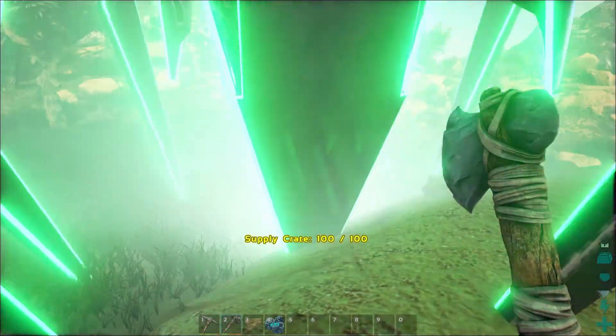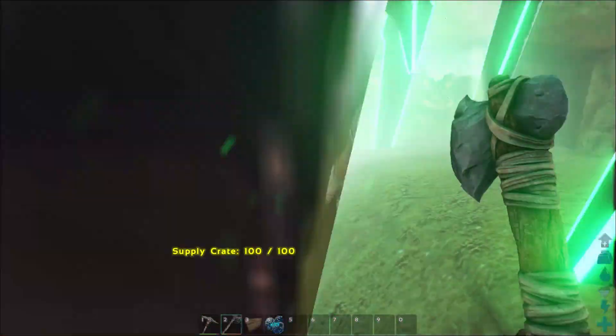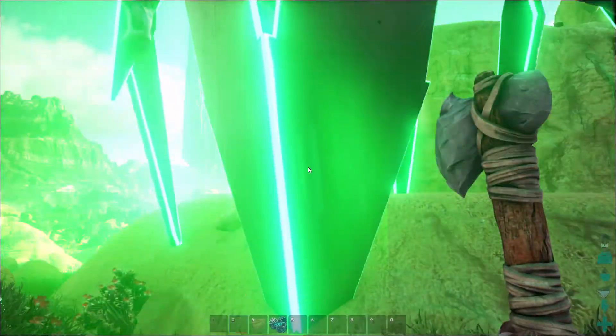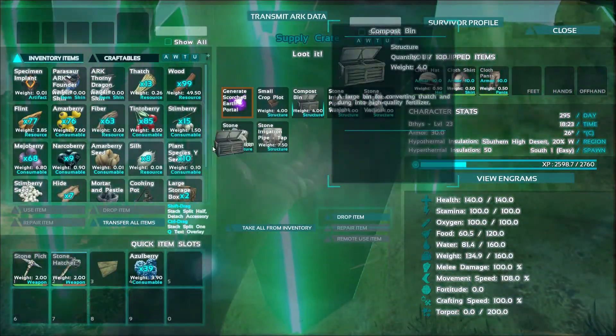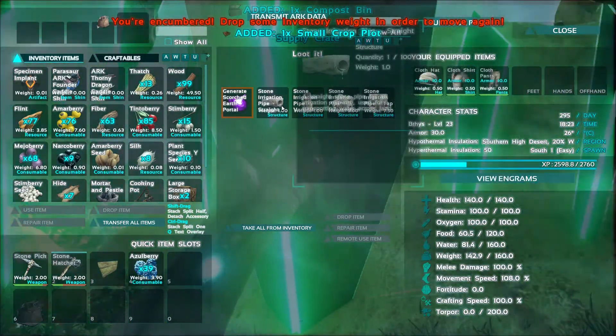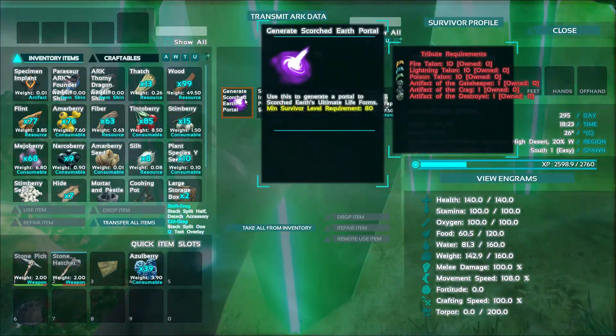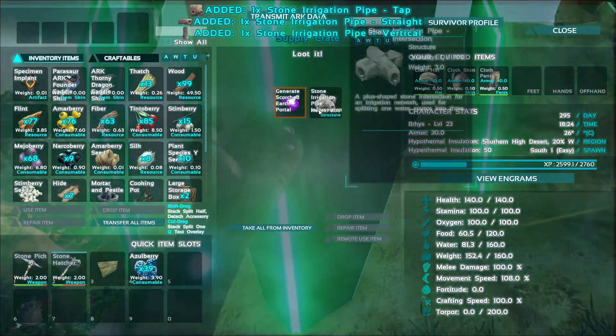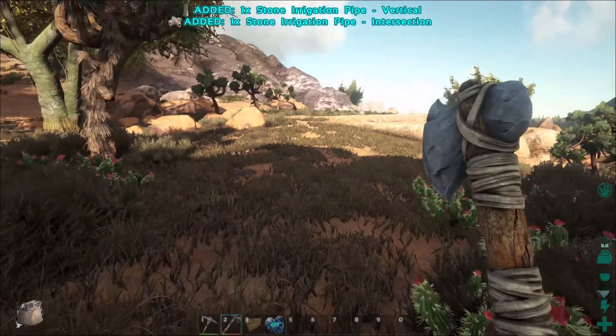Pedestal maybe. I got another pedestal. Oh, compost — I got a small planter. Irrigation stuff. Really? I mean, I'll take it. I don't really need it at this point.